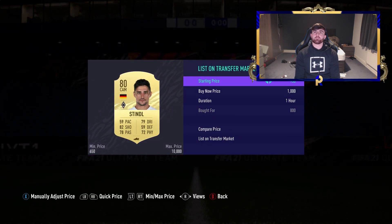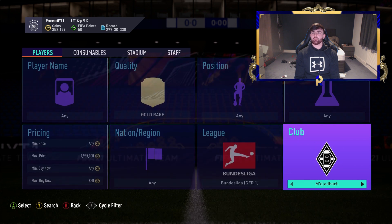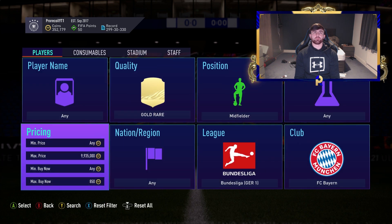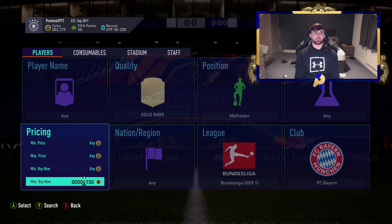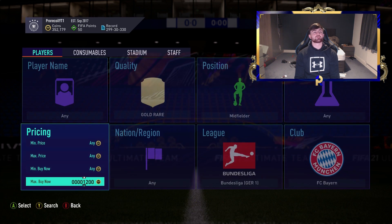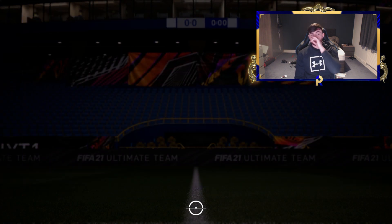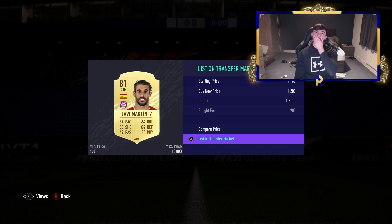We're sticking in the Bundesliga and moving over to Bayern Munich. Those guys are usually ridiculously priced, but finding a Bayern badge at 850 for a rare gold is very shocking. The way to go is to filter by midfielder — that brings up a nicer selection at a higher price range. Filtering down to 3.2K we get the likes of Martinez; he goes for about 1.2K, so pick him up at 900 and that's roughly 240 coins profit.